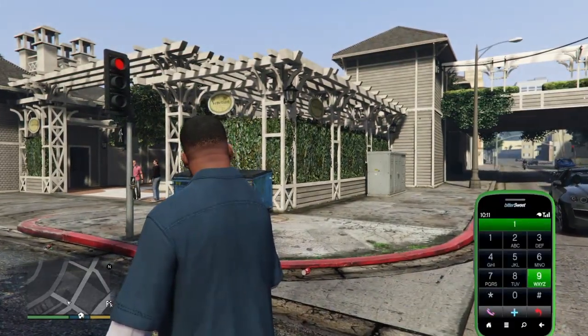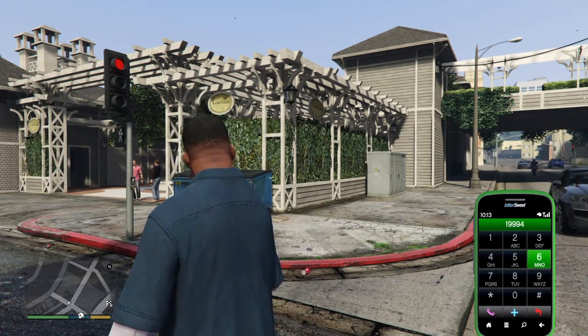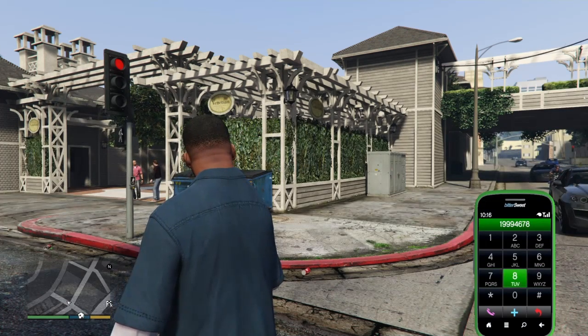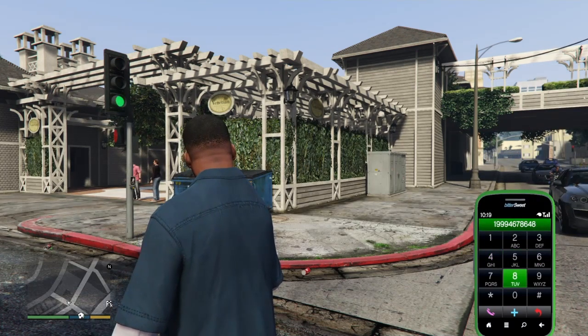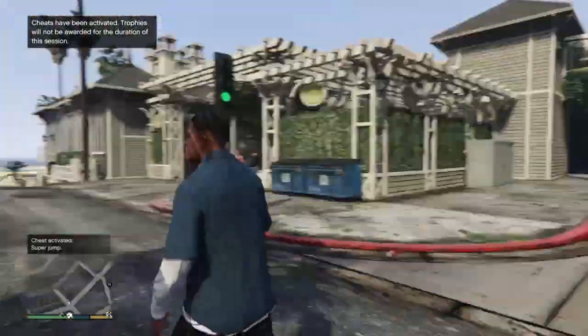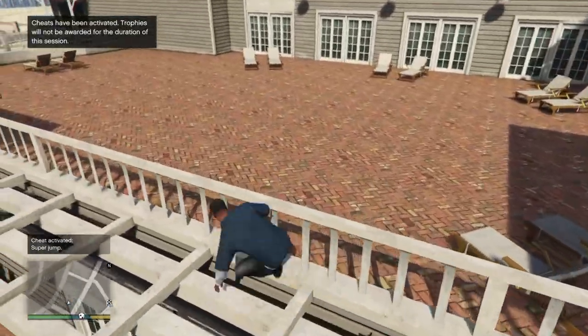When you get over here, by taxi, enter this phone number: 1-999-467-8648. That is basically the super jump cheat. You will need super jump to get this peyote plant because it is on top of this awning over here. In order to get on top of the awning, just hold down square to make the super jump. The peyote plant is in a pot to your right up here — most people go left, but it's actually to the right.